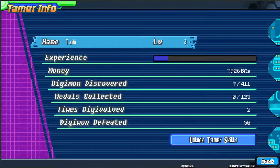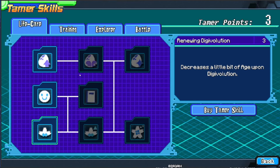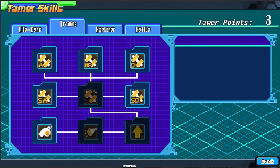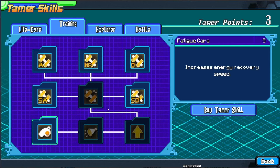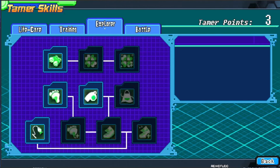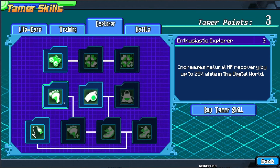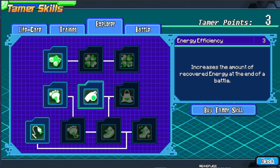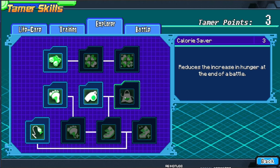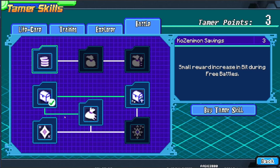Tamer experience lets you level up your Tamer and gain Tamer Skills. These skills upgrade your Tamer and aren't tied to your specific Digimon, so even if you change Digimon, they always carry through — similar to Digimon World Next Order's system. You can see what all the Tamer Skills do right away. Many are small benefits that slowly add up. Pretty much everyone has recommended going for the one that reveals Digivolution requirements right away, because it's very difficult to progress without it.